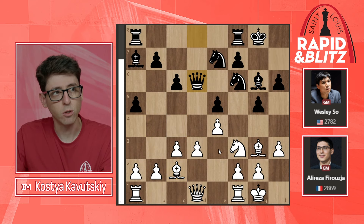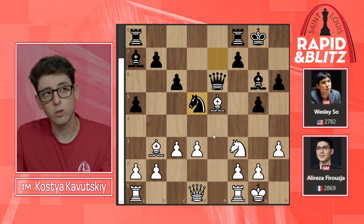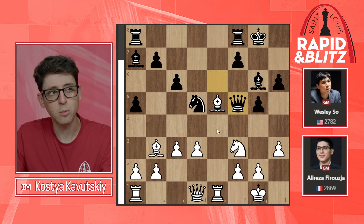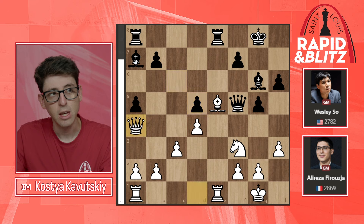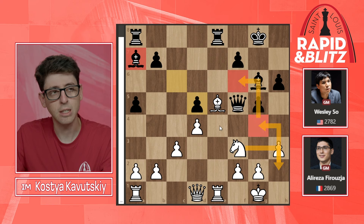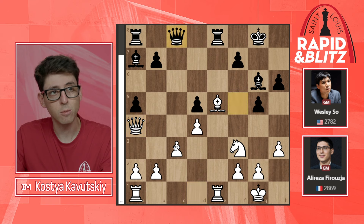So bishop g6, knight takes d6 — great tactical awareness from Pragga — but then the game gets very interesting. Knight fd5: Wesley decides to give the piece back, takes takes on d5, so white is only up one pawn but has a really nice position. After d4, strong center, black is weak on the kingside too. Rook to e8, bishop takes d5 — a very sensible decision from Pragga to simplify and leave black with a very bad bishop on a7. Queen to a4 follows; knight h2 looking for knight g4 ideas might have been even stronger, but queen to a4 is solid.